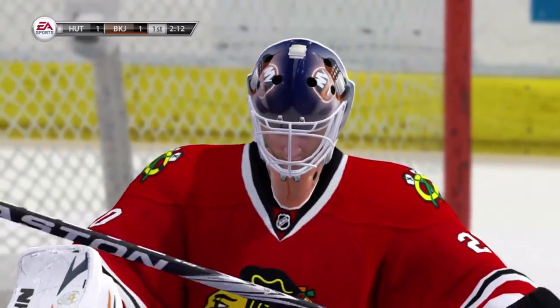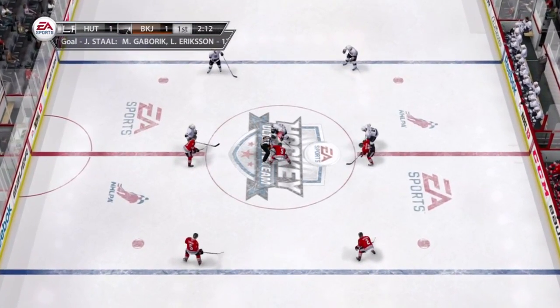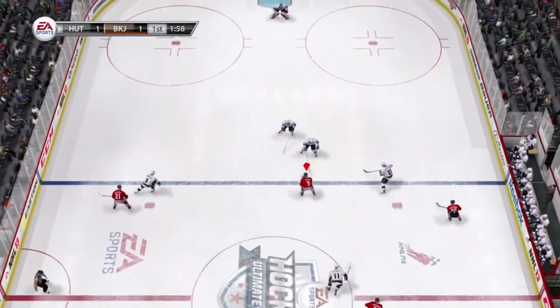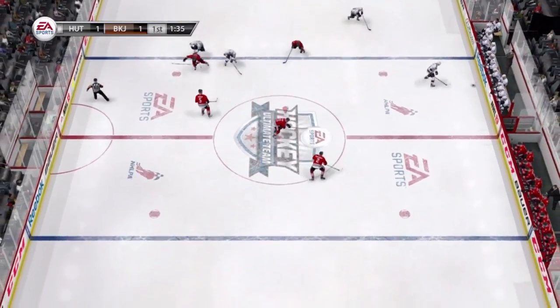Man, that was a weak goal Nabokov gave up there — five hole, Jordan Stall. Letting the other team score goals is one way to decrease your amount of pucks, but there's not much you can do there.